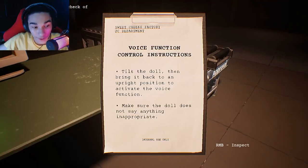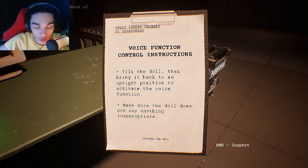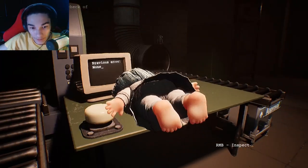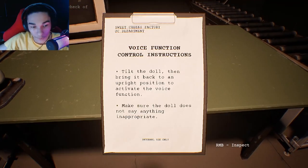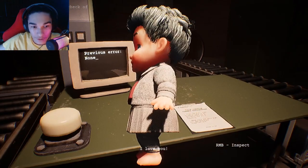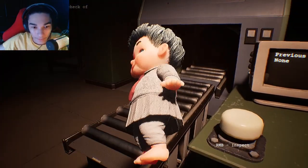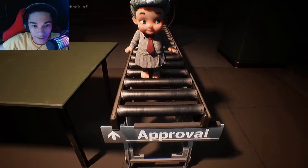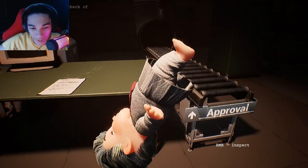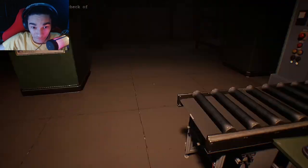What are the rules for that? Alright, rules — voice function. Tilt the doll and then bring it back to upright position to activate the voice function. Make sure the doll does not say anything inappropriate. Okay. There's a button. Wait — tilt the doll, bring it back to upright position. What? Upright position? Excuse me? I love you. Okay. I guess that's... wait, we still need to check. Make sure. I don't even know if it's Thursday. Maybe not, because we're doing voice stuff. I guess that's appropriate. Don't be mad at me if I get it wrong when it comes to voice.